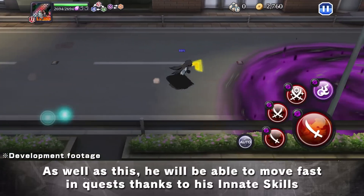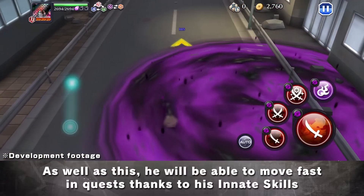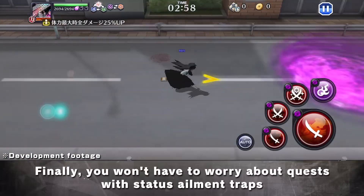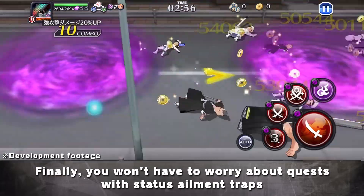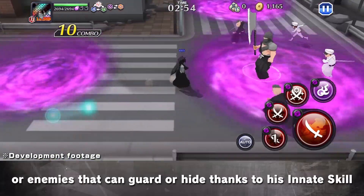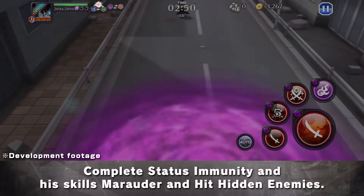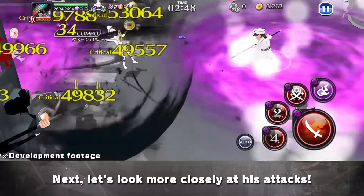As well as this, he will be able to move fast in quests thanks to his innate skills Sprinter Plus 3 and Long Stride. Finally, you won't have to worry about quests with status ailment traps or enemies that can guard or hide, thanks to his innate skill Complete Status Immunity and his skills Marauder and Hit Hidden Enemies.